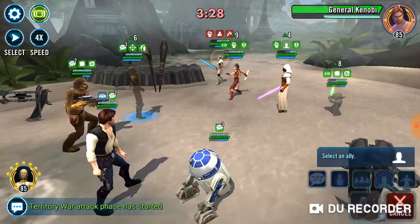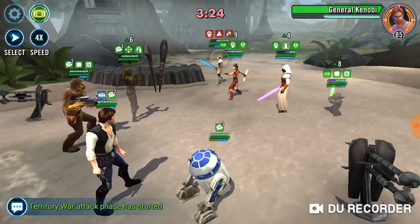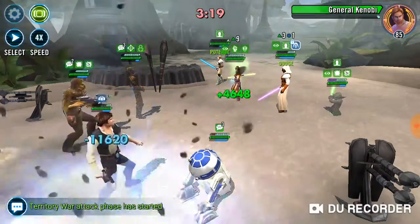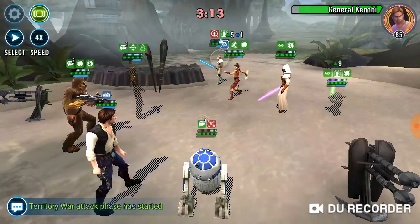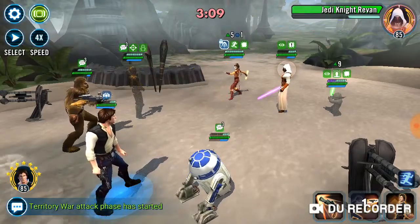Now I could go for one of the others, but probably GK is going to come back online too fast if I don't Zerg him down. So I'm going to pick him, see what happens. Han resisted the stun, which gives us half a chance. So we've got to just keep on going, try and Zerg down GK. Good — he's gone.